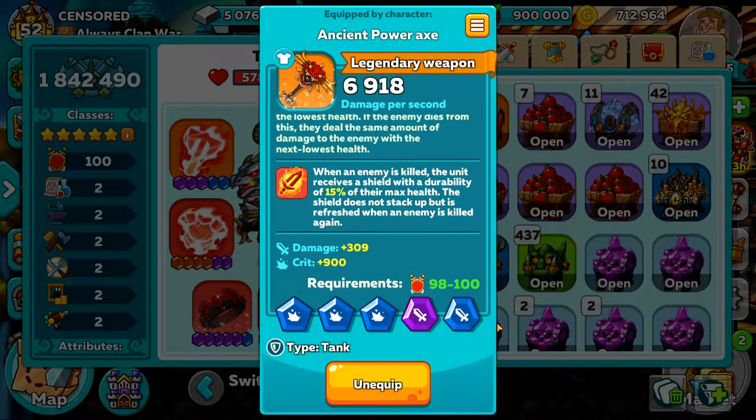Firstly, the Rune of Persistence is on my Annihilator. This allows them to receive 15% of max health of the most recent enemy killed, and that will refresh as soon as the next person dies as well. This makes them extremely hard to kill, and how consistent the rune works is going to be great for any tank.